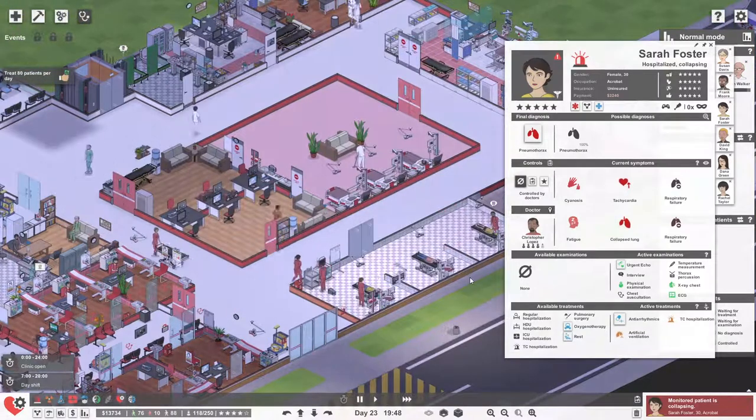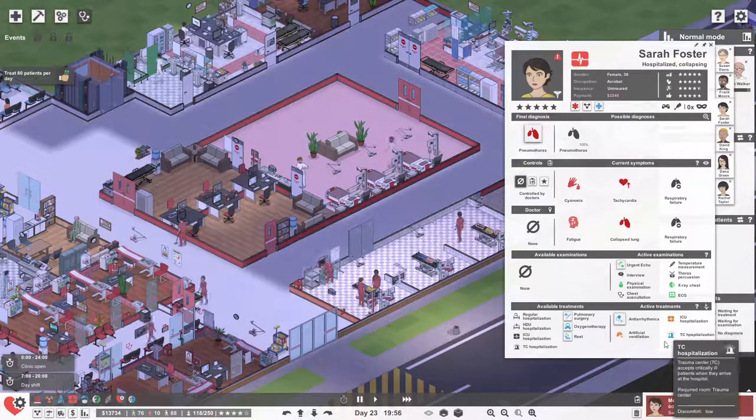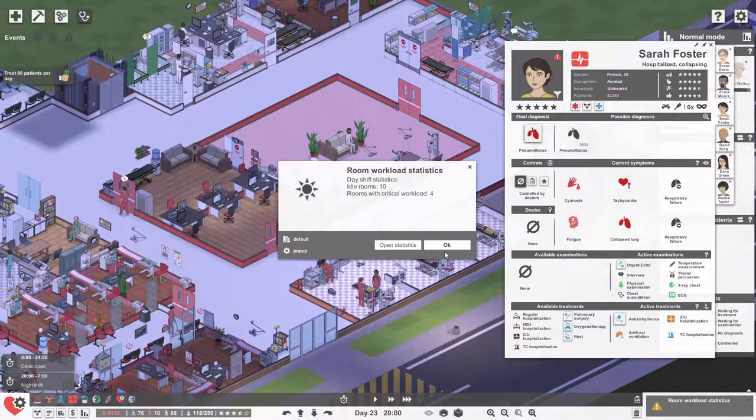It's up to 75, 76 — so we need four more patients before midnight. I think it's completely possible. So this patient is collapsing. I believe we're doing pulmonary surgery in the internal medicine department. You're collapsing at the moment. Let's just keep an eye on you and see what the doctors are doing. You're in the trauma care center — going into ICU, but you should be able to get your pulmonary surgery at some point.